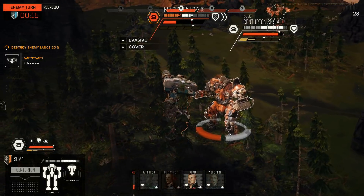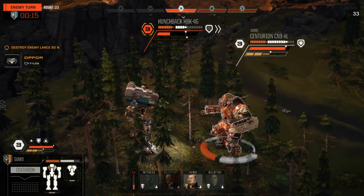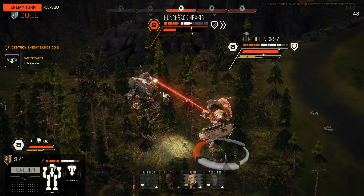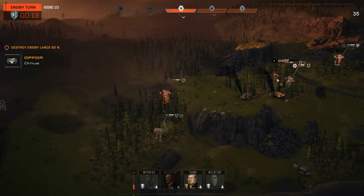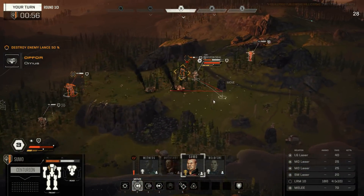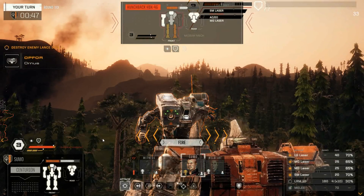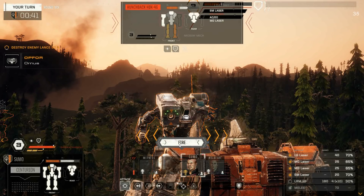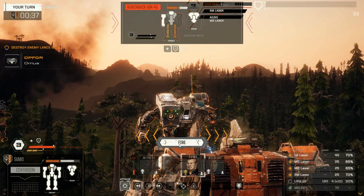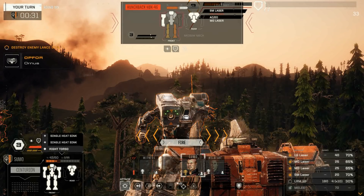Is he going in for the punch? He is. Would I punch there? I don't think so — not if he has Bulwark on this. Does he have Bulwark? I don't think he does actually — I think because he skipped the turn he lost all of his stuff there. If we shoot — how hot are we getting? We're getting pretty hot. Punch for 70, or I could hit for 50... 90... 110. But I'll take some internal damage here — we could lose an arm. What's on this arm? Medium and a large. Let's do it anyway.